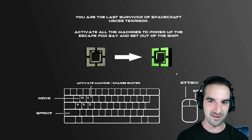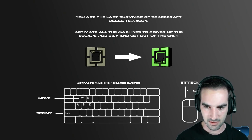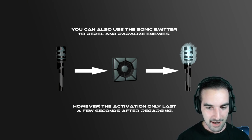Okay, you're the last survivor of the spacecraft USCSS Terragon. Activate all the machines to power up the escape pod bay and get out of the ship. Move and sprint to activate — I can attack in this one, it's different. You can murder. You can also use the sonic emitter to repel and paralyze enemies. There are multiple enemies, however the activation only lasts a few seconds after recharging.